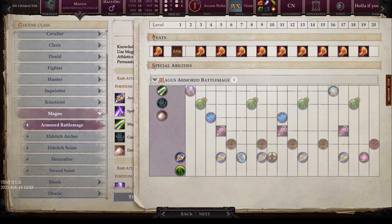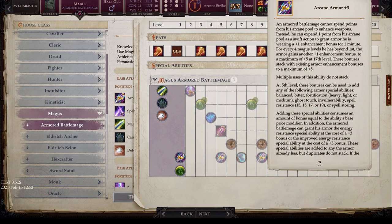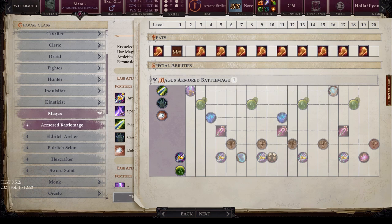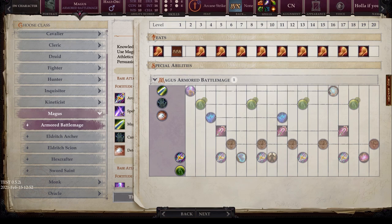At level 7, instead of level 13, the Armored Battle Mage gains the ability to wear heavy armor without penalty — everything is accelerated compared to the base Magus. Fighter Training remains as in the base class, arcane armor upgrades continue to +3, +4, and finally +5 at 17. Greater Spell Access comes at 19th, same as the base Magus. So if you want a heavy armor-wielding, super-specialized Magus, this is the subclass for you.